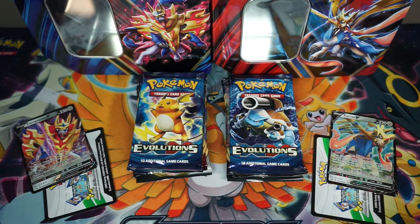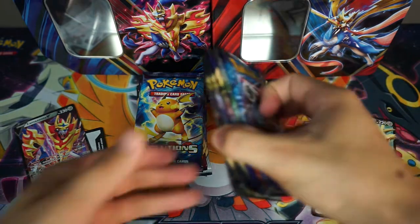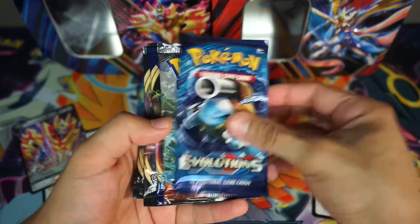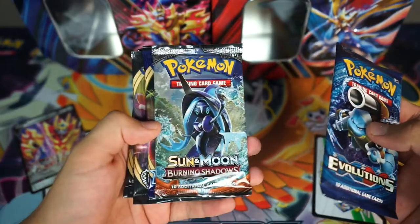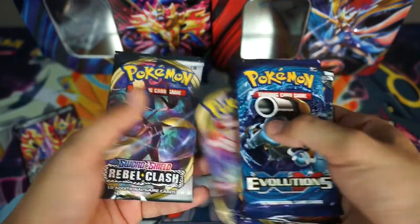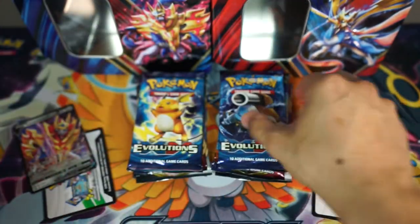Alright you guys, so we got everything out of those tins. I got my brother here over here to my left. We have Evolutions — we're going to start off from oldest to newest. So we have Evolutions for the first pack, we have a Sun and Moon Burning Shadows, a Sword and Shield pack, and Rebel Clash. And that's the same for both of them.